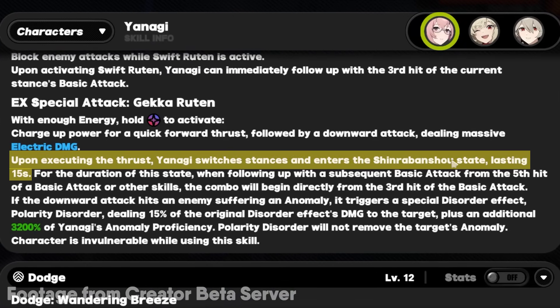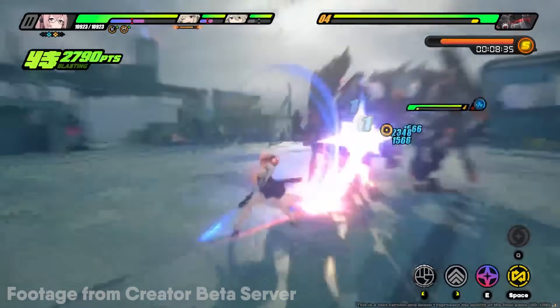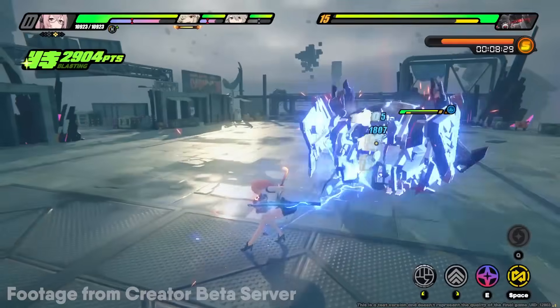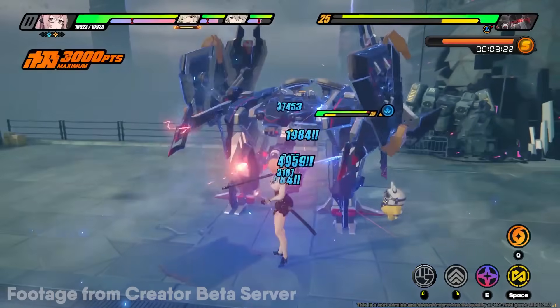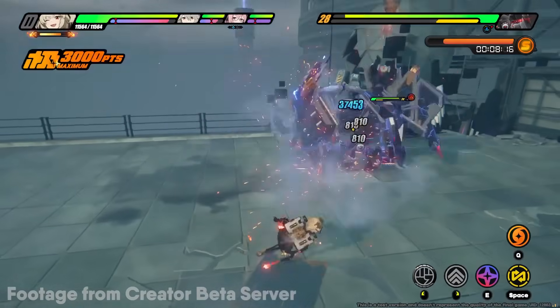After the X-Special Attack, Yanagi enters the Shinra Bansho state, lasting 15 seconds. Basically, your basic attack will never fully reset — it'll only go from 1-5, then back to 3, then to 5, cycling 3-5, 3-5. This is really good because you're consistently landing Anomalies. The shock finally landed — it's really consistent. As the Shinra Bansho state runs out, you reset the whole thing.